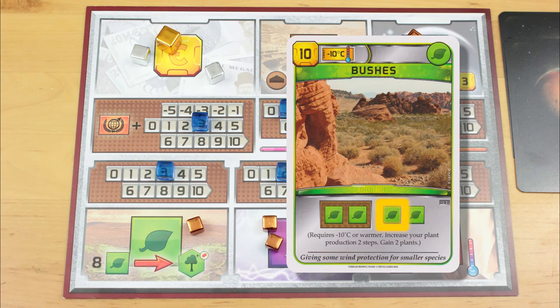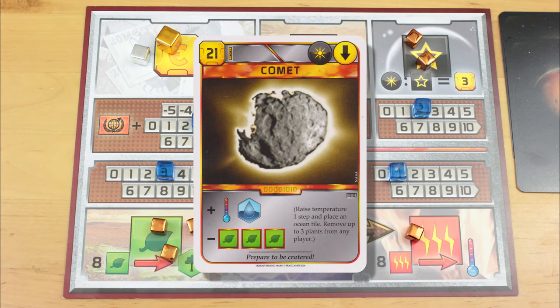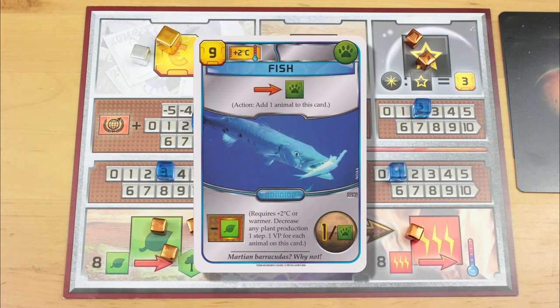Whenever you see one of the currency symbols on its own, it refers to an actual unit of that currency. If you see the symbol surrounded by this thick cork border, it's referring to production of that currency. So this means you increase your plant production, and this means you get two actual plants. Whenever you see a red border around something, it means that thing can happen to anyone you choose — even yourself. Cards with red-bordered elements usually let you attack your opponents by stealing from them or making them lose stuff. You choose one opponent to affect. If the card reduces someone's production and none of your opponent's production levels can be lowered, then that negative effect has to happen to you instead, or you can't play the card.